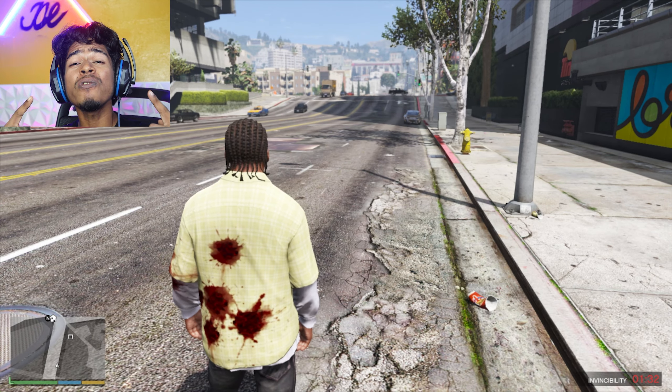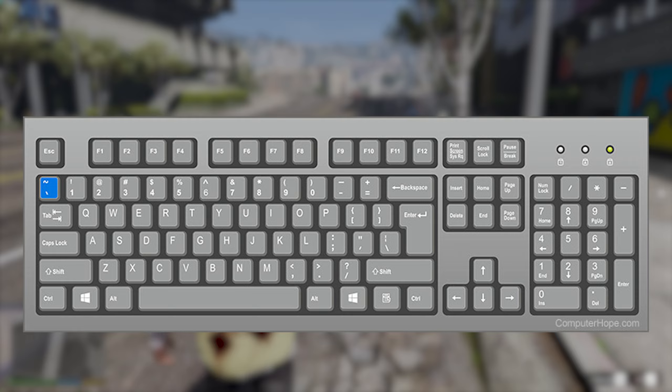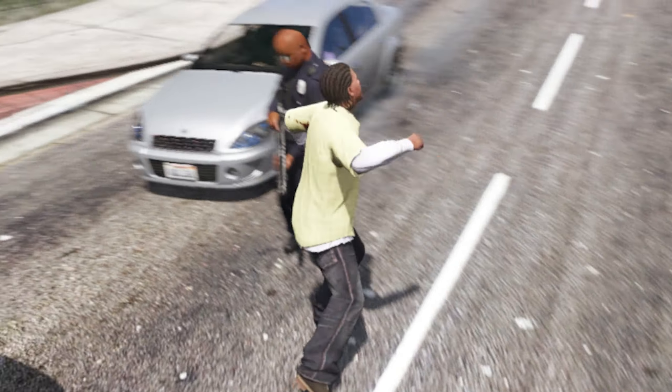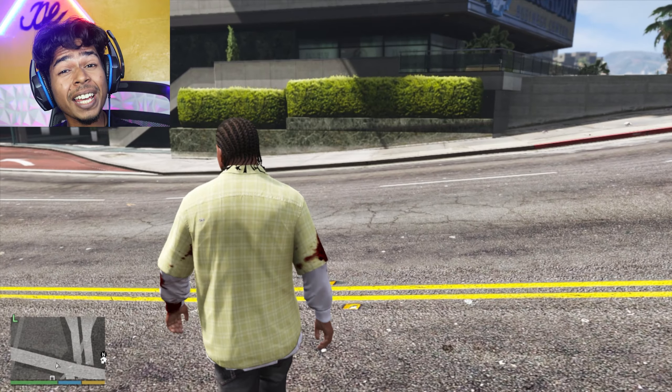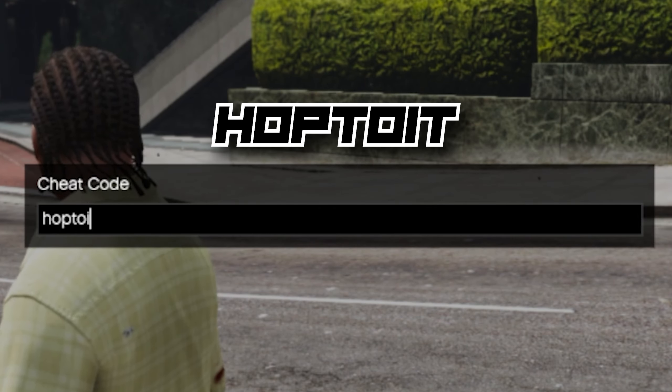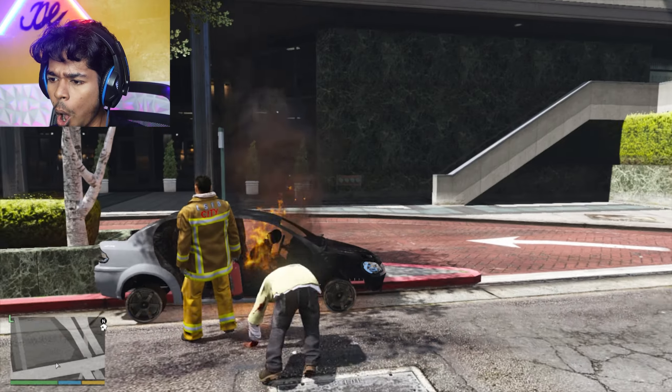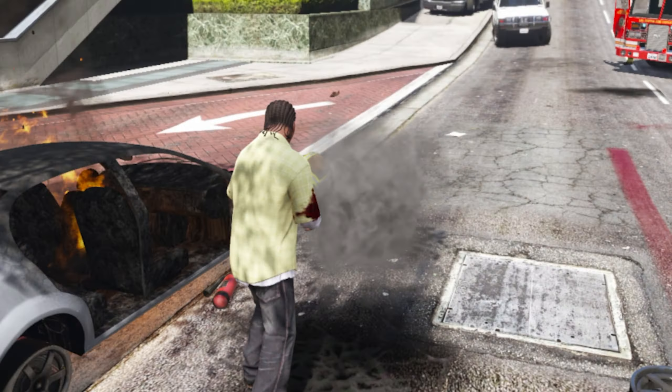Explosive melee attack — just tap this and type 'hard hand.' Watch this — bang bang! Do you want to jump like the Hulk? Hop to it! I am Hulk, I am Hulk!